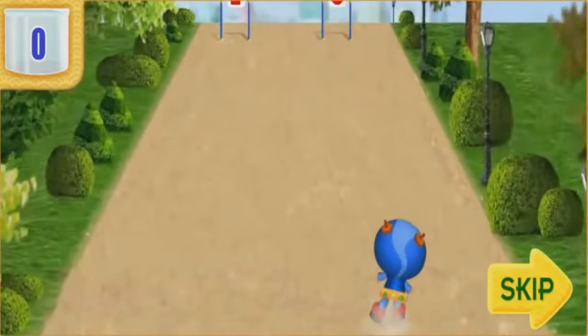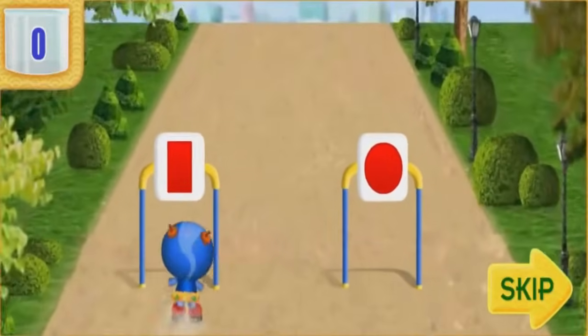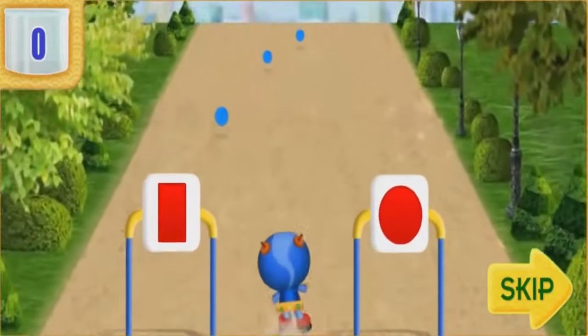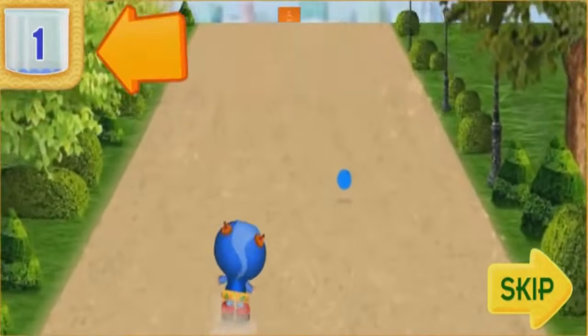Help me skate through the gate with a rectangle, like this. But watch out! If I skate through a wrong gate, I'll bounce backwards. Collect puffballs along the way so we can land in the container safely.